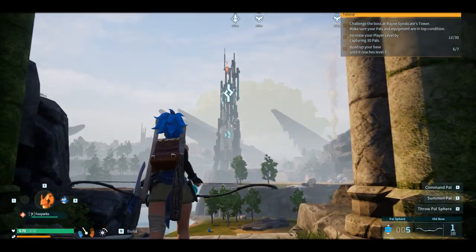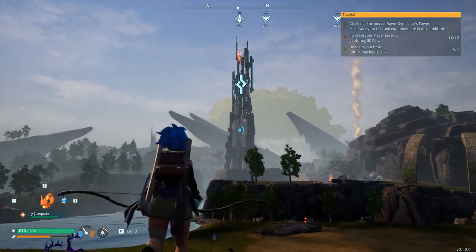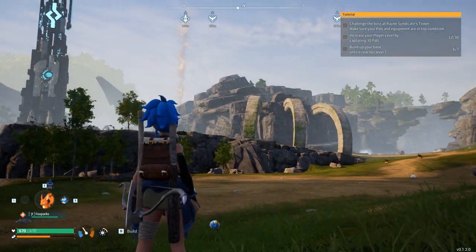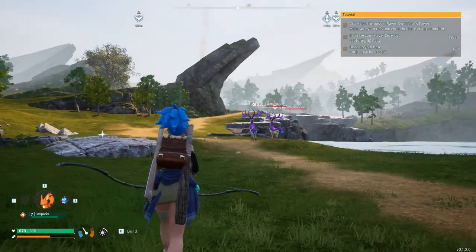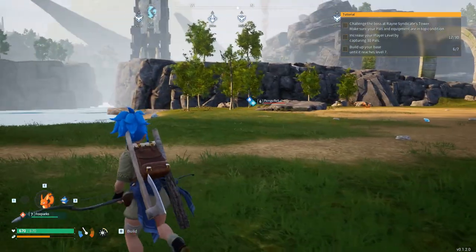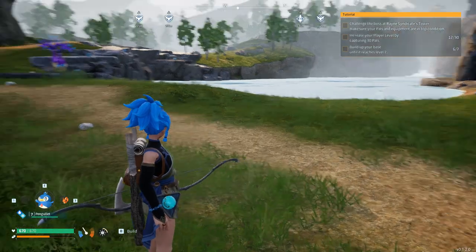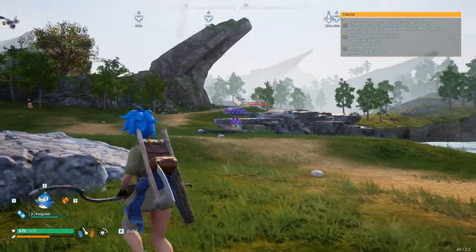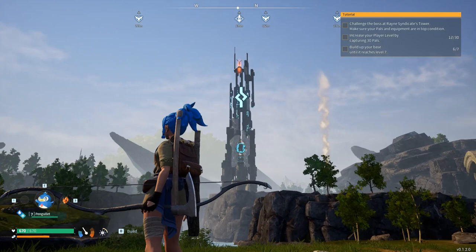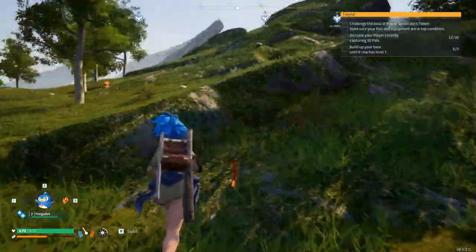Welcome back to Palworld! We can see the tower where our first boss fight is going to be, but we're obviously not ready to fight that boss yet. We do need some upgrades, and I do want to catch one of those pals. My Foxparks is on level 7 and my penguin is also level 7. There are two of them, so maybe if we can find just one alone, we can probably catch it. I also want those flying birds.